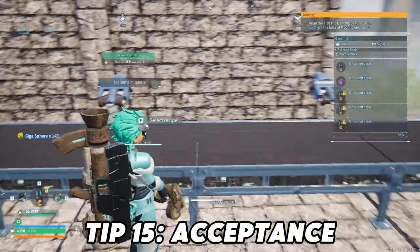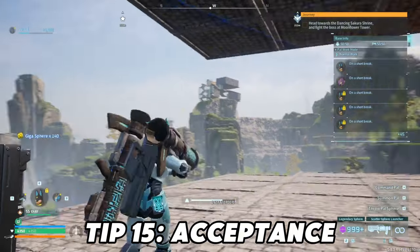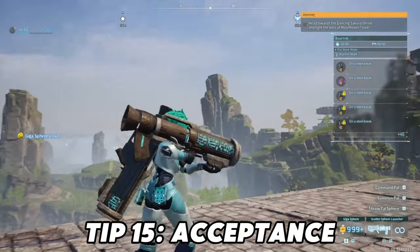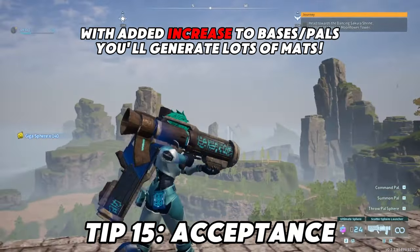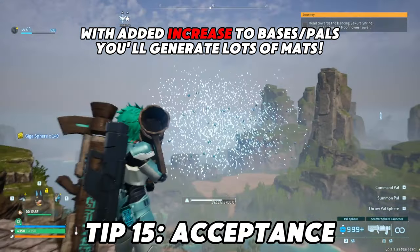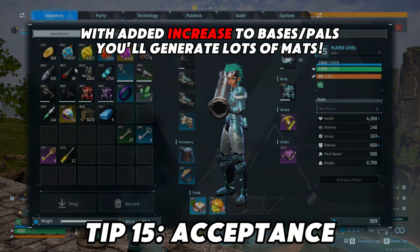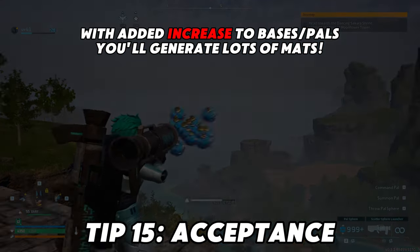Number fifteen: acceptance. There's no rush in the game. I'm going to waste as many balls as I want — they're not going to hit anyone. With the added increase of pals and bases, you're going to generate a lot of stuff. Anyways, hope you guys enjoyed the video. My name is Jess. I look forward to seeing you guys in the next one. Peace!